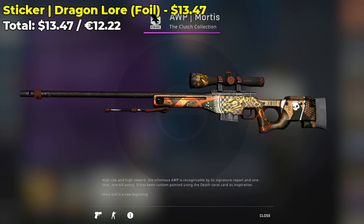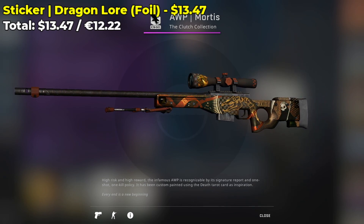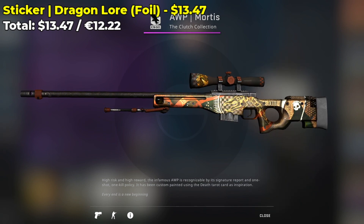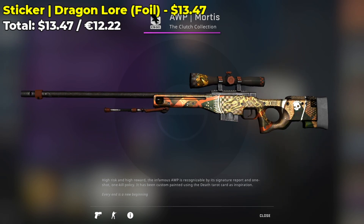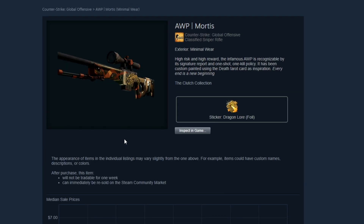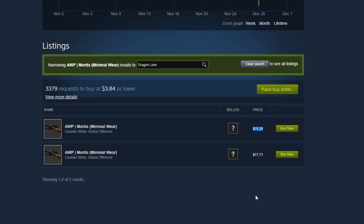I had to include this sticker as well, because I really think it fits in perfectly with the AWP Mortis — I'm talking about the Dragon Lore Foil. It's currently going for around $13.50 on the market, and I definitely think it was meant for this skin. This skin is like a budget Dragon Lore, so the combo is just perfect. If you're into this combo, it might actually be cheaper to search the market for AWP skins that already have the Dragon Lore sticker placed — most are placed on the scope, and it'll likely cost less than buying and placing it yourself.